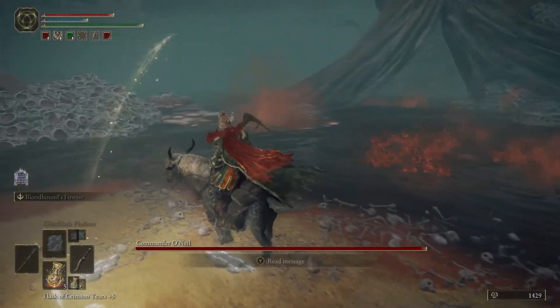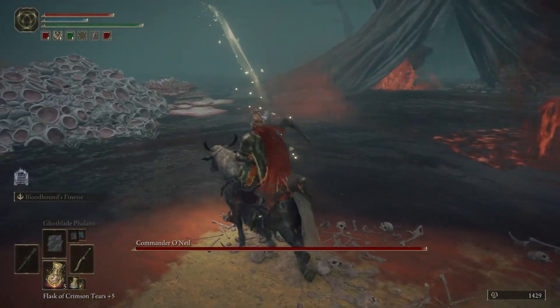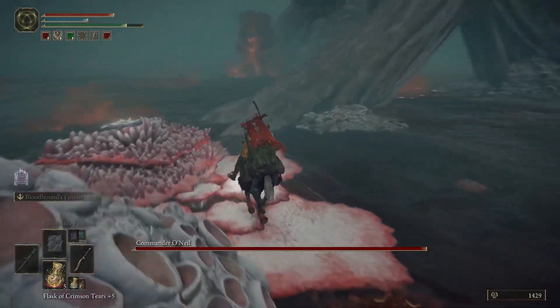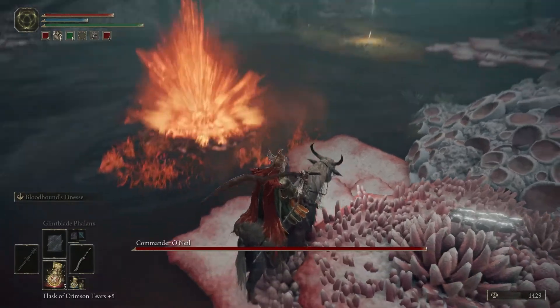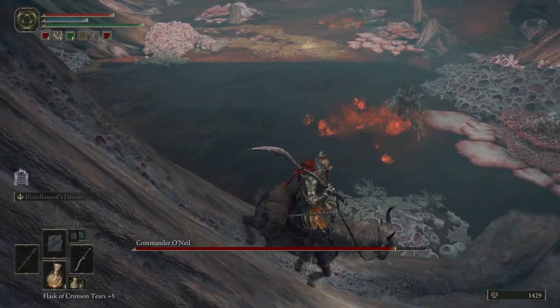Beside the Touch of Grace is a group of bursting geysers that are lethal to walk over. And, well, you get where I'm going with this — lead O'Neil over to the geysers and sit back while his health bar gets chunked.